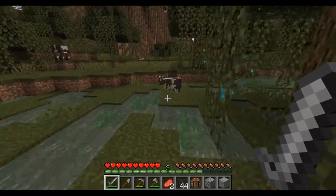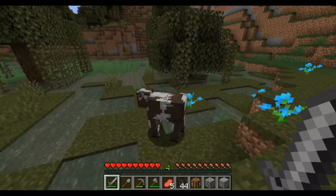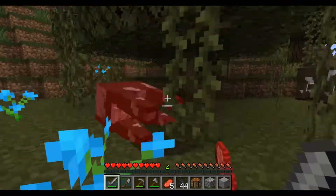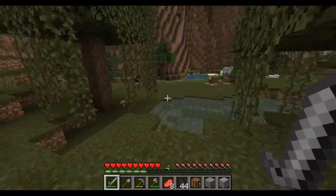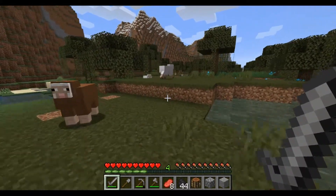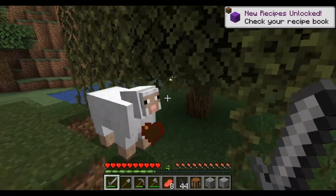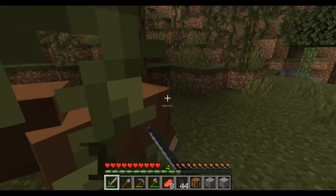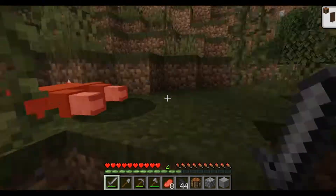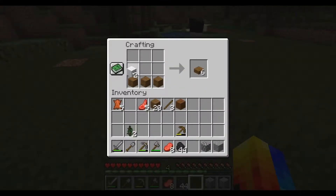Let's get these cows and there's a sheep over there too. Three, that's perfect - four even. Do these two need to be all one colour for a bed, or can it just be any colour? I've heard somewhere they need to be all one colour. Let's have a look. Yes, we need one more white wool.